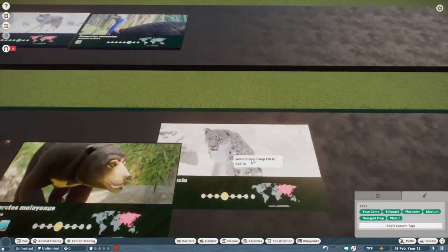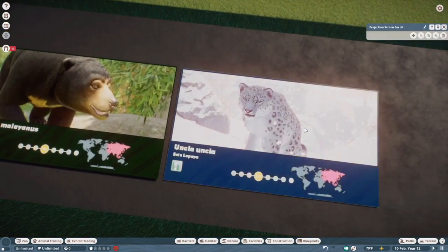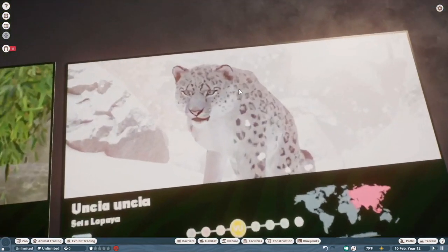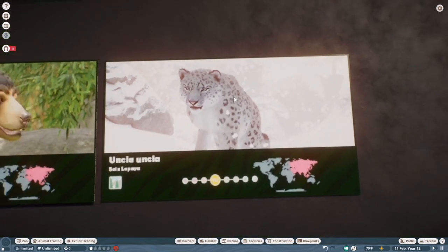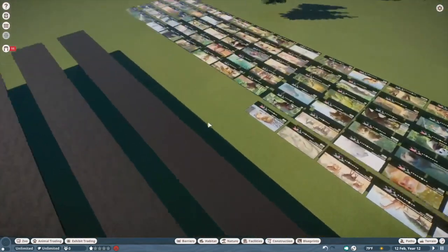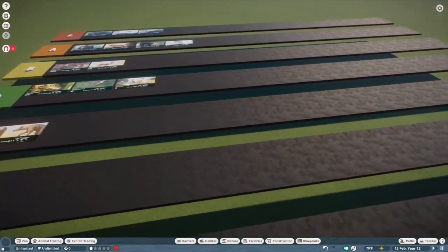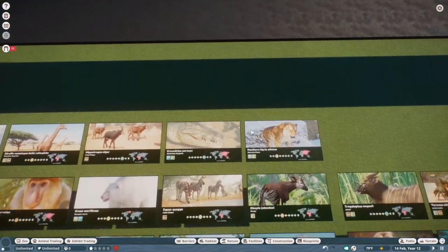Snow Leopard — it's pretty good, I like the snow leopard. Solid A tier. Really nice fluffy tail. Definitely one of the better big cat models we got in the game. They're definitely one of my more frequent exhibit builds just because I really like designing their climbing structures and stuff like that.